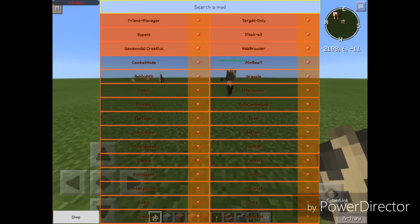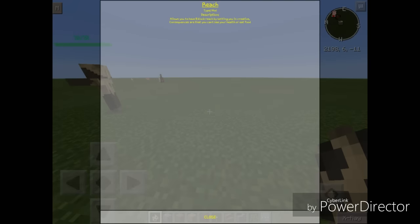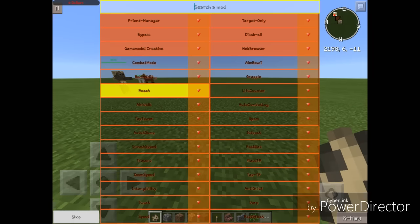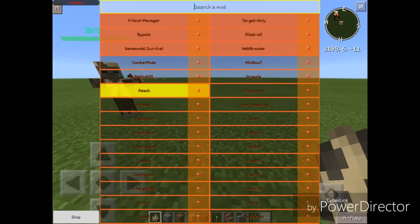Let's get into the next mod: Reach. Basically, what it does is allows you to have eight-block reach by setting you in creative. Consequences are that you can't see your health — we'll get into that later. So this is basically just another game mode changing button. We are in survival — as we turn on Reach, we are back in creative, which is really nice.